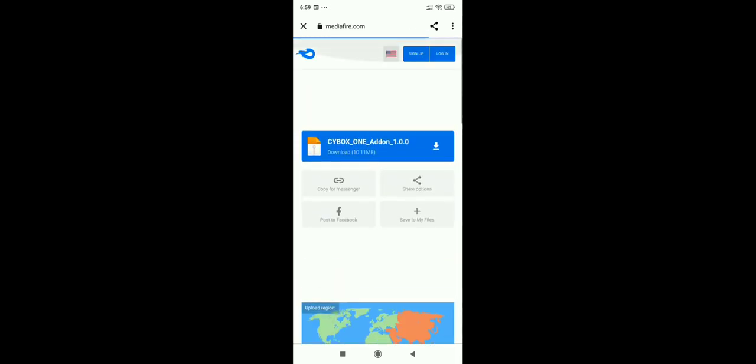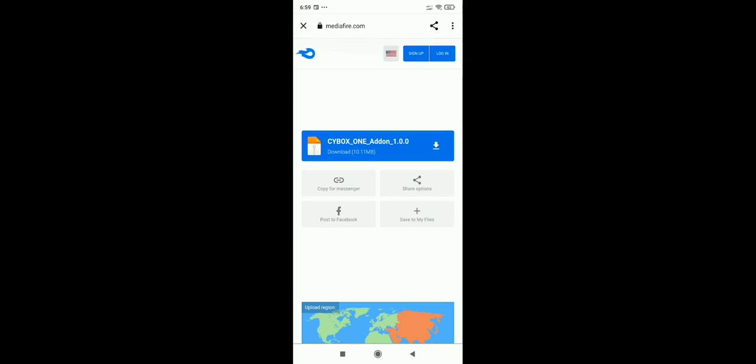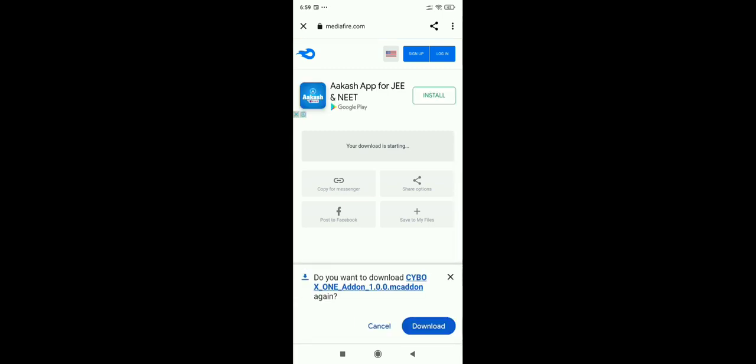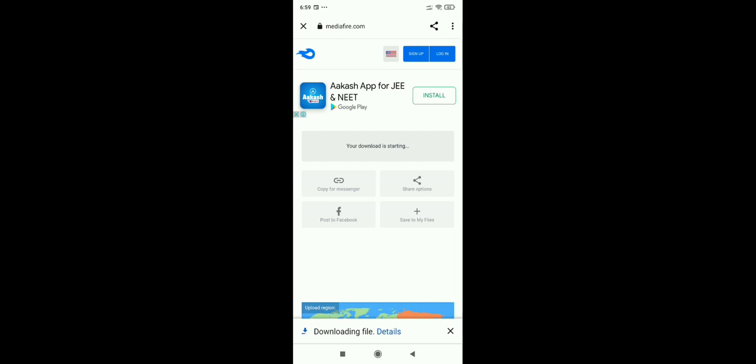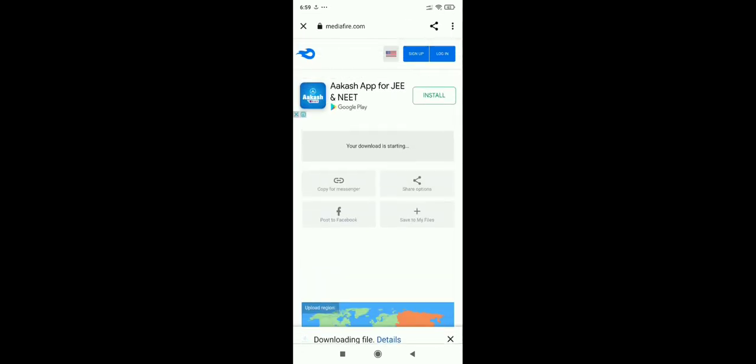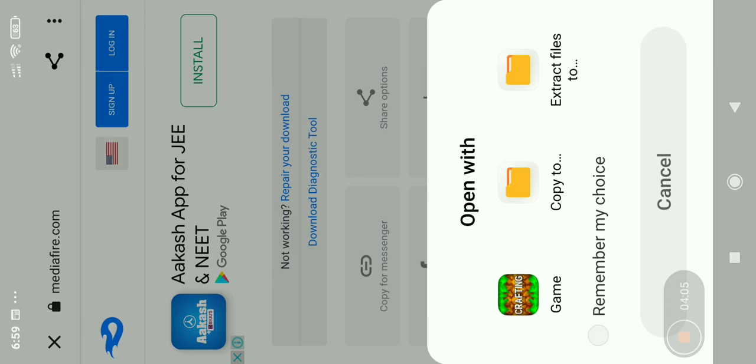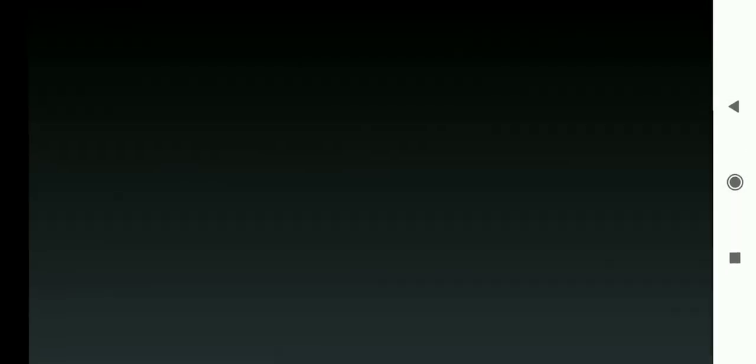You will open a page like this. Then you will click on the Cyborg add-on 1.9.0 — this is 1.0.0. You will click on this download, then you will click on this download again. Now you will click on open and you will choose the game.